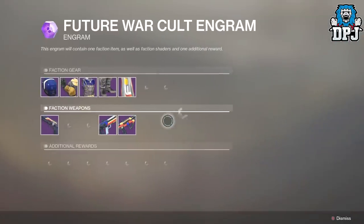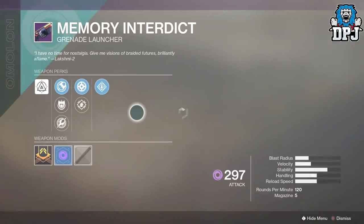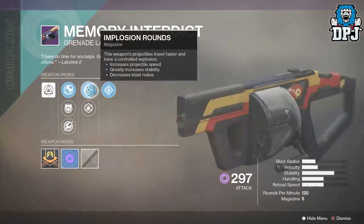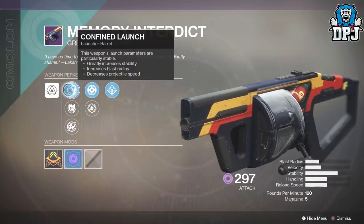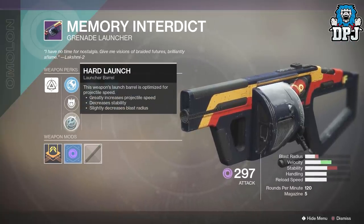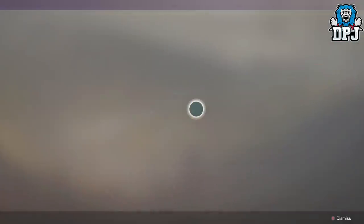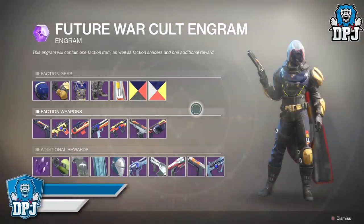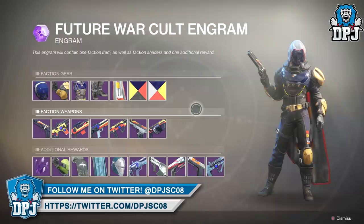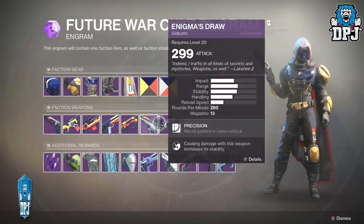Then we have the Memory Intellect, which is a grenade launcher. Grenade launchers do not work in this game - they just don't. On this we have Rampage, Implosion Rounds, Remote Detonation, Confined Launch, Counter Mass, and Hard Launch. Grenade launchers aren't my sort of thing. There's nothing here for me with Future War Cult - I got everything last time, and these two don't really appeal to me.